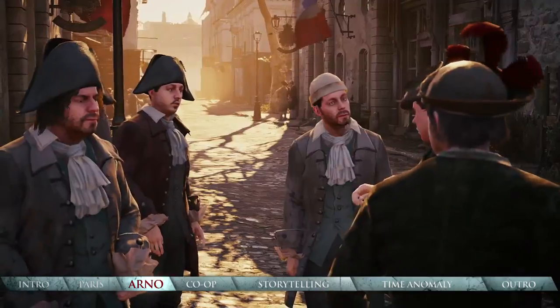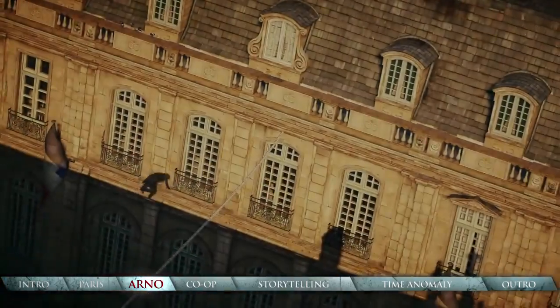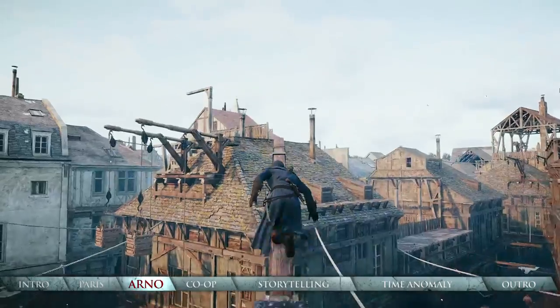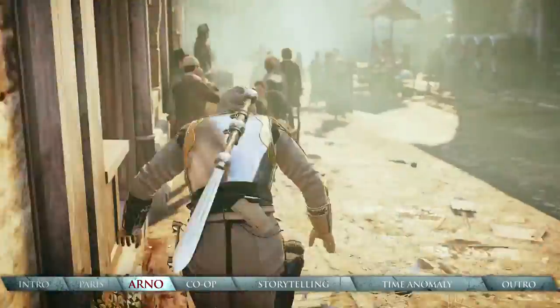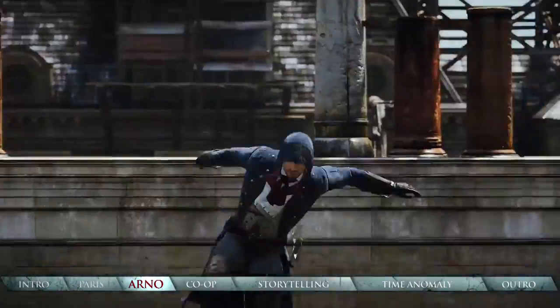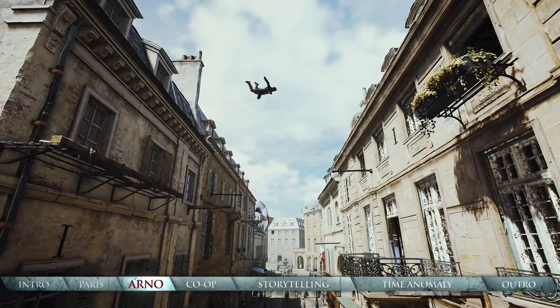Guards will even split up and interrogate citizens as they search around for your last known location. To better navigate the massive and intricate buildings, we've also added greater speed and variety to your parkour abilities. Full motion control makes it faster and more fluid than ever to select different parkour paths on the fly.